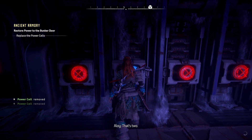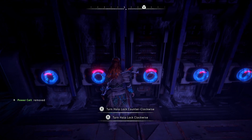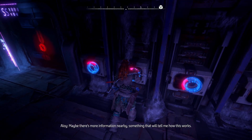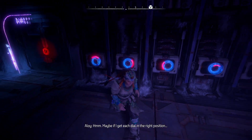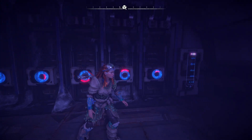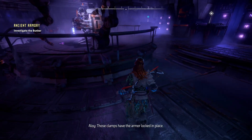Just one more, that's two. It's some kind of code — maybe there's a clue nearby. 12 o'clock. 1500 hours — is that three o'clock? Maybe there's more information nearby. Each dial has four positions — maybe if I get each dial in the right position. 1800 hours would be the downward direction. 2100 hours would be here. Did it! Now to check the door — easy peasy.